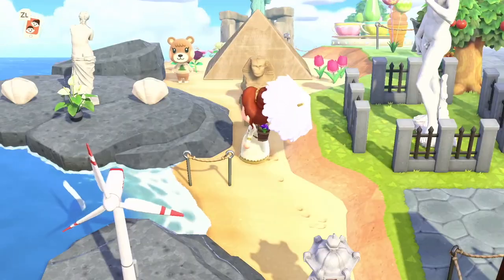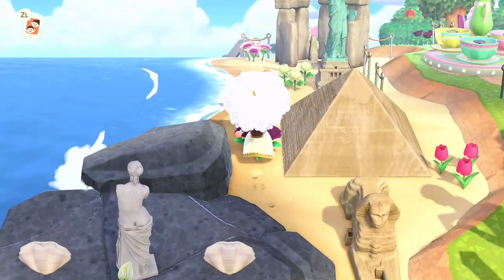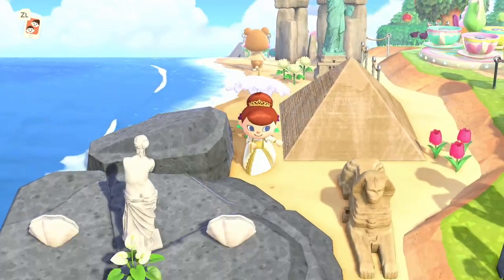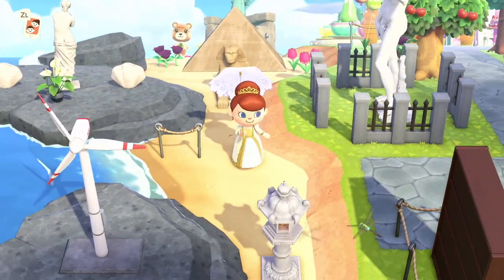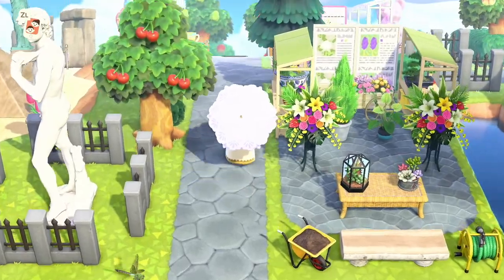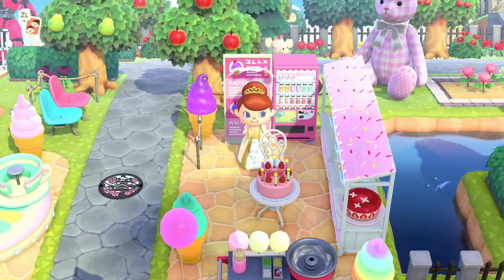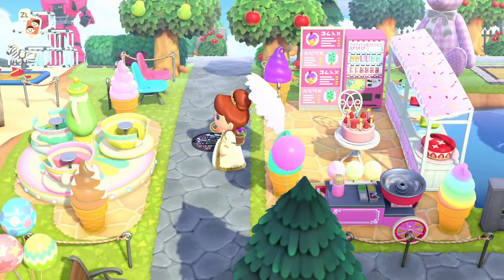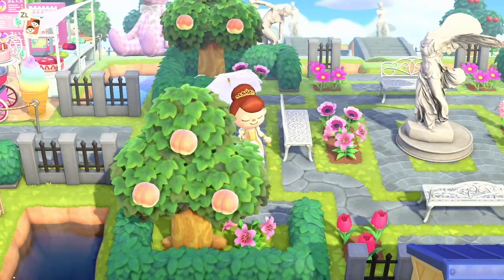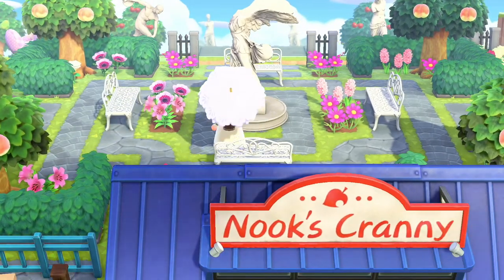Heading onto the beach again — hi Maple! She has a lot of the statues you get from Gulliver. I love the flowers on the beach — that looks so good. It's such a good filler if you don't know what to put on the beach. There's a little carnival area — you can celebrate your birthday party here, that is so cute. And there's a little garden area behind Nook's Cranny — very elegant.